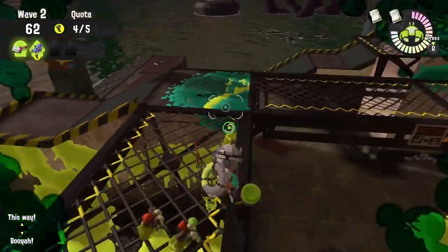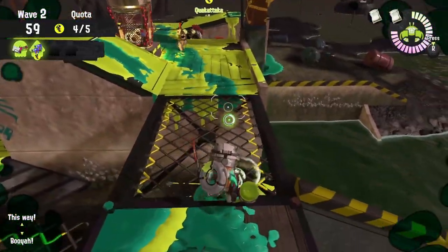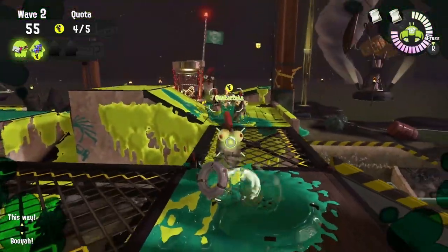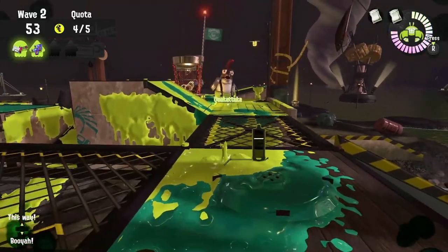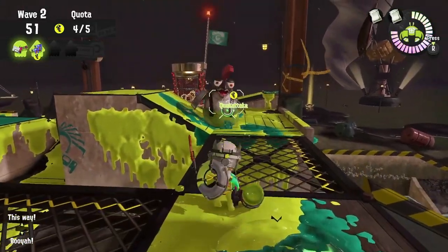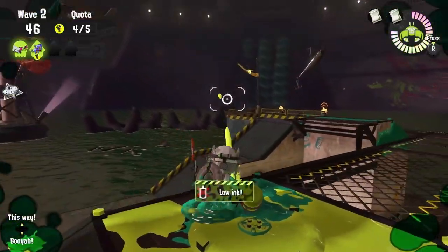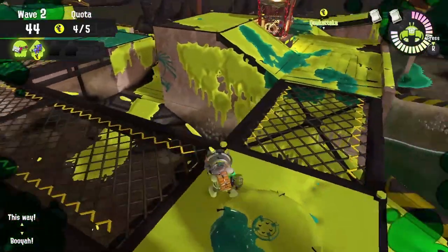On an extra wave, things might be a little bit easier than the regular waves. Since everybody but the Ink Brush has some range, it'll be easy to cause some damage to the Kohozuna without getting too close, making it easier to break away from combat to take out a boss. The Ink Brush user should probably be moving all the way around the map, trying to clear out any priority bosses before they become a nuisance.